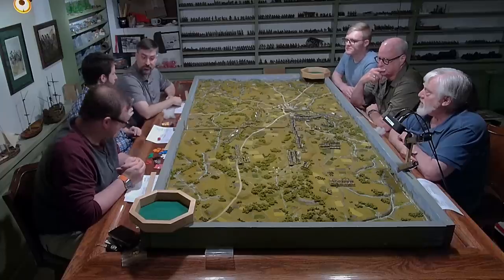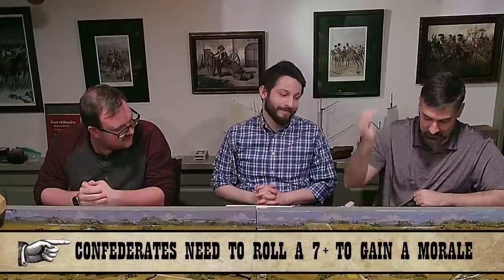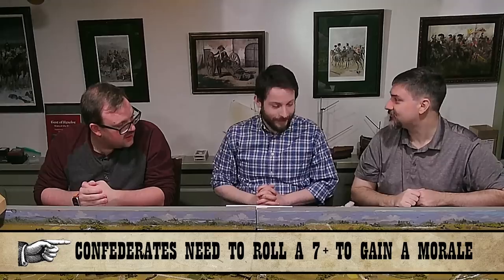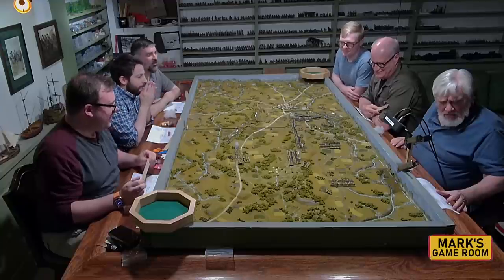Turn two begins. Rolling for Confederate organization — on a six it failed, resulting in only four morale total. Lee does provide one free point; they decide to give it to Hill, bringing him to two. The commentators note the Confederate forces are kind of soft heading into this turn.